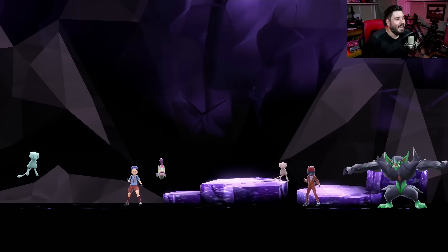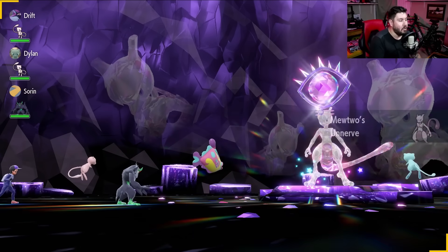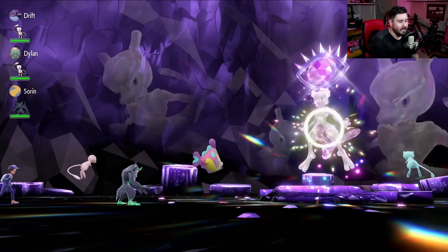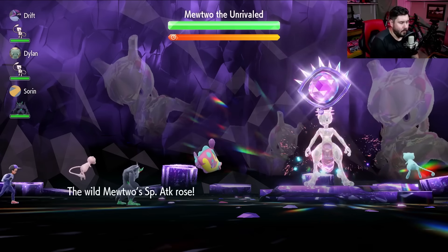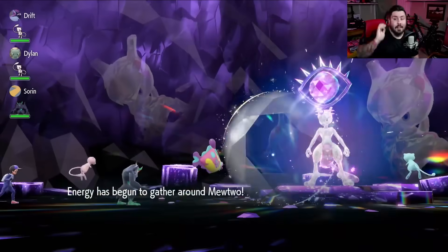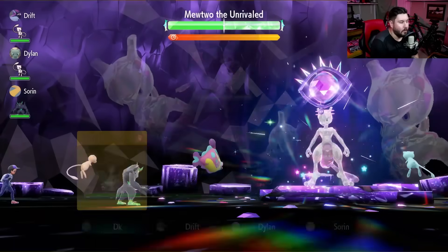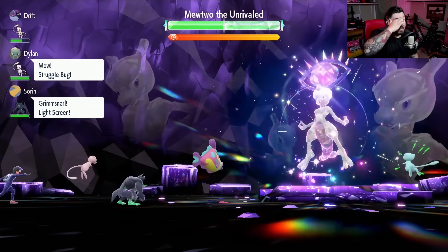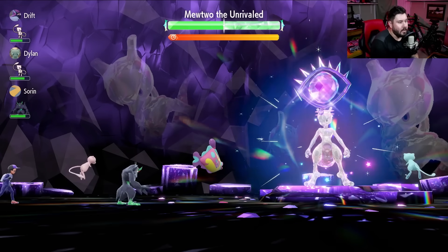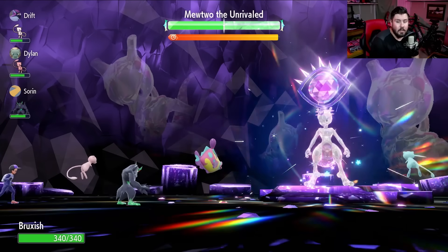Alright, let's do this again. We're running this with Bruxish of all Pokémon, with support Mew and Grimmsnarl as support — nobody is doing any damage other than me, which is very important to note. Mewtwo starts off with Calm Mind and Shield. We're going to start off turn one with Swords Dance. Bruxish's big thing here is Crunch combined with Strong Jaw — an ability that gives 50% extra base power to biting moves, so Crunch instead of being 80 base power is actually 120, which is huge.